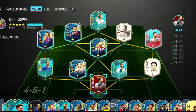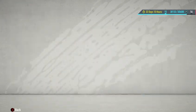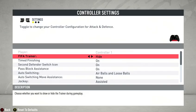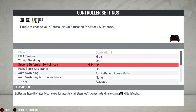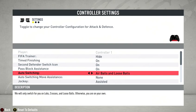One more thing Nicolas showed on stream is his controller settings. FIFA trainer is set to hidden, time finishing on, second defender switch icon on, and pass block assist on. One surprising thing — most pros don't play with this setting the way he does.